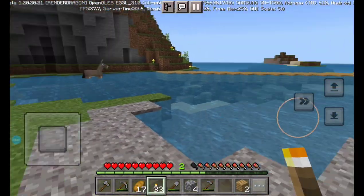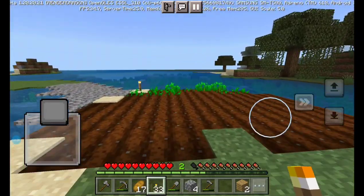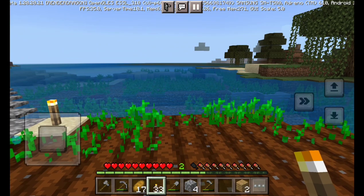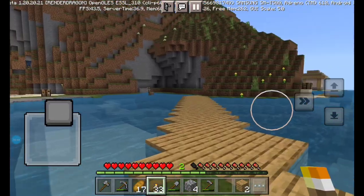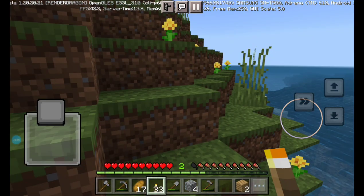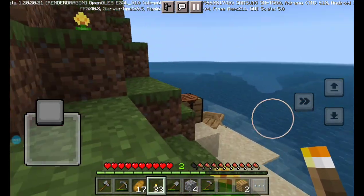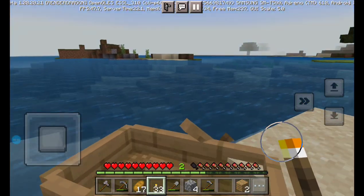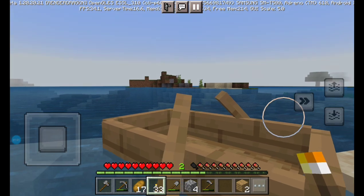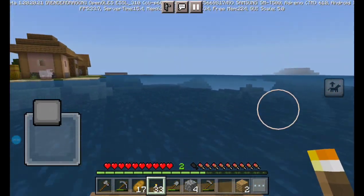This is gonna be epic. If we walk over here you can see we got some crops — very nice. There's a donkey over there and my game is lagging. If we walk all the way over here you can see my little boaty boat. If I arrive in my boaty boat we can go to the village.